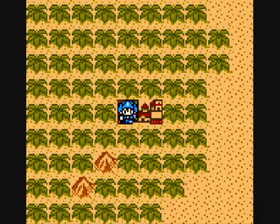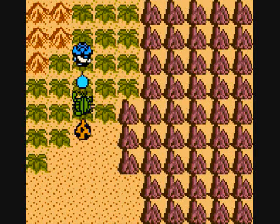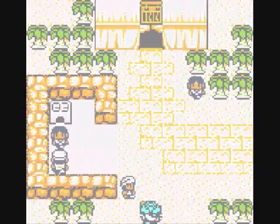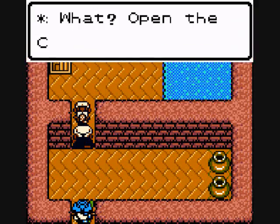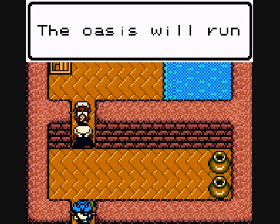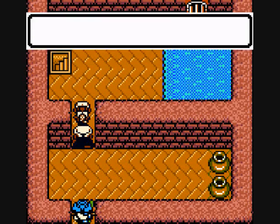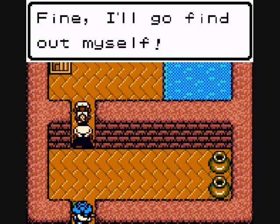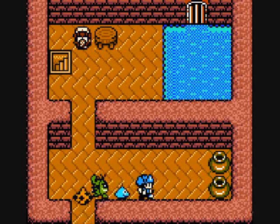Let's follow the king back up to Calica - I'll cut out the random battles since those are getting repetitive. Back in Calica, we go inside and see the king order them to open the canal gates more. The canal manager refuses, saying the oasis will run dry. The king demands to know why the water is gone, then decides to go out himself. He's quite a feisty fellow.